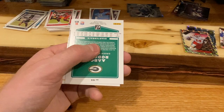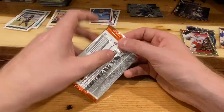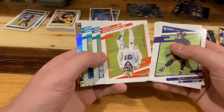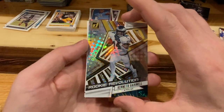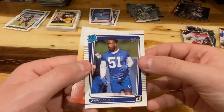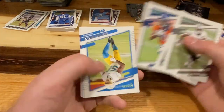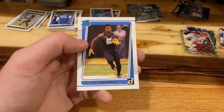Emmanuel, Rogers, and Pat Freiermuth — both sweet. Marx Peters, Hunter, Godwin — some guys to flip upside down. Rookie Revolution Kenneth Gainwell — it's a nice looking card. And we got a Quimby rated rookie. Henry Ruggs. McCaffrey and Larry Rountree the third.